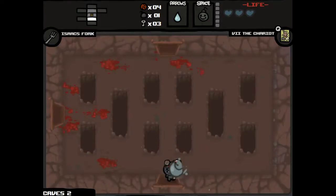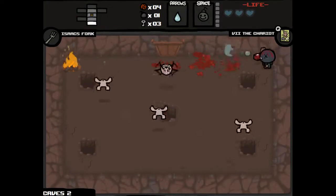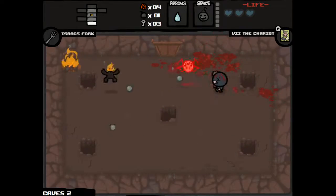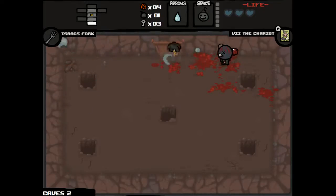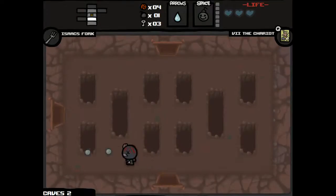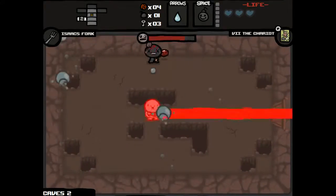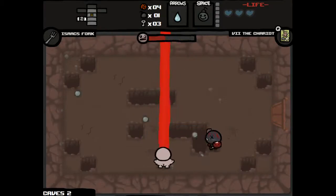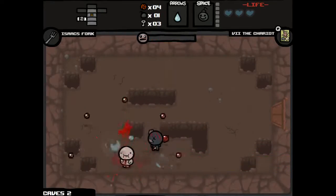I didn't notice if we got Curse of the Lost or anything — so this might be four extra rooms. Flaming Hopper, do your worst. Wasn't too bad. Yeah, my voice is kind of starting to hurt. Gluttony could give us a health up, but it'd honestly be better if you just dropped a couple soul hearts. One soul heart is better than none — it's the same as the health up though. I need water.